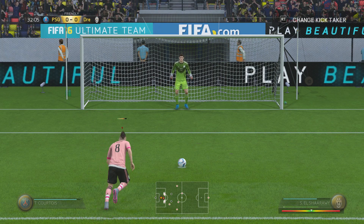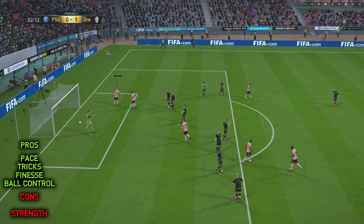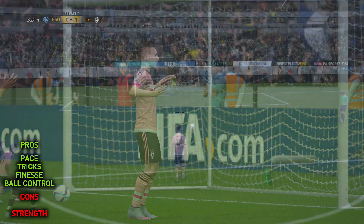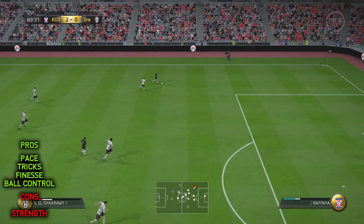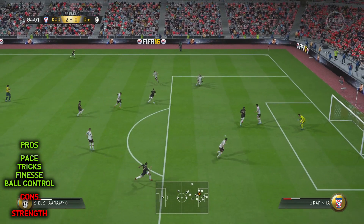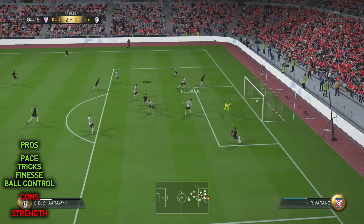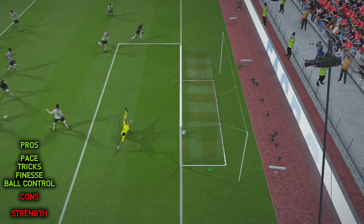It's in-game stats time. If you're watching on the YouTube channel, make sure you click that first link in the description — it will take you to the player profile page on the site where you can see his in-game stats and choose your favourite ones for yourself. Three stats which stood out for me in-game: his 87 sprint speed, his 89 ball control, and one which really stood out was 88 curve.